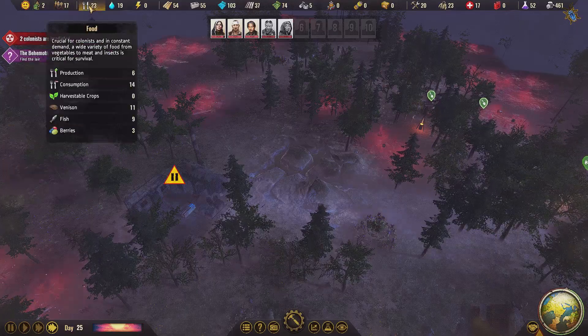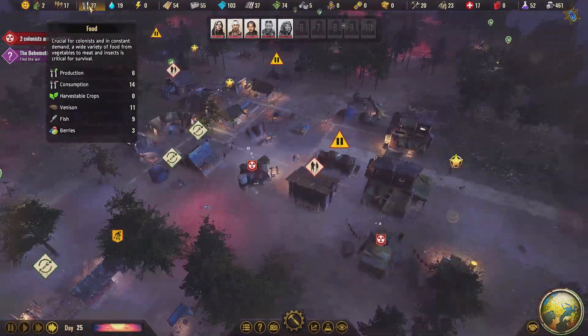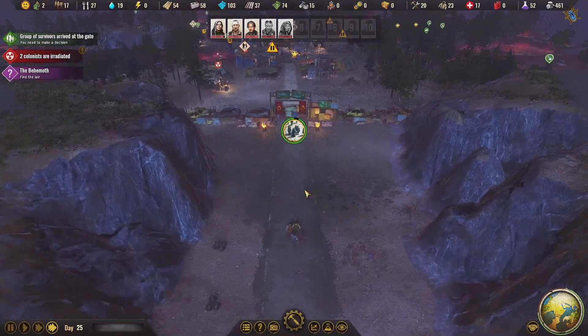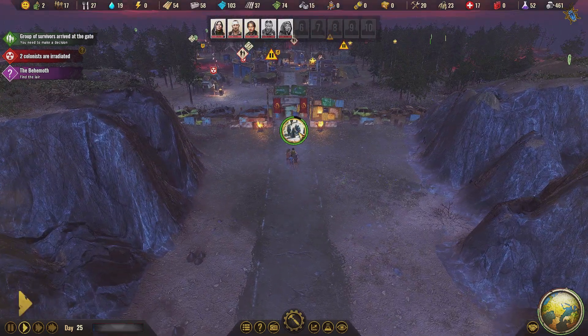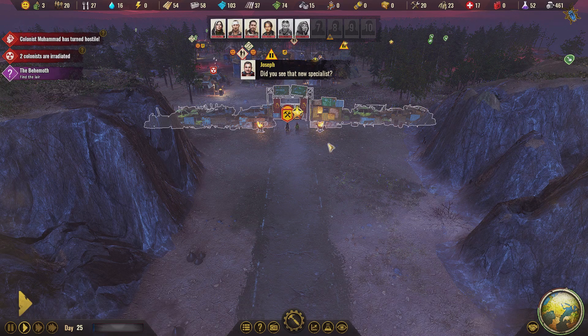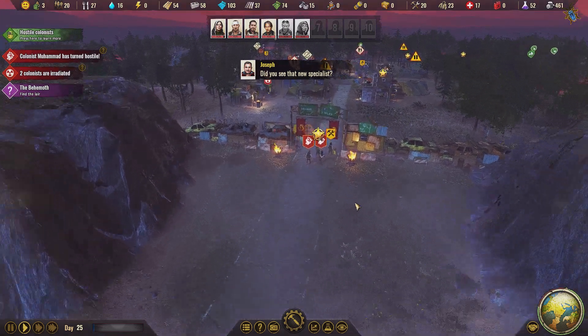We've got a little bit of venison coming in, so maybe the food issue will rectify. I mean, we're only producing six. This is what we wanted - a group of survivors at the gates! Let's just slow down quickly. We've got one adult, one elder and two children. Not exactly the most, but we've got Rico, a scout - that's useful. We definitely have room. Welcome in, guys!